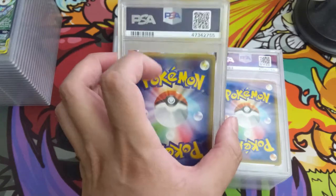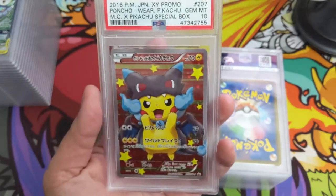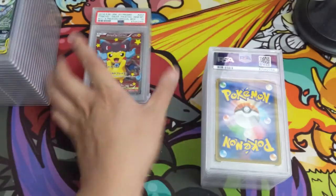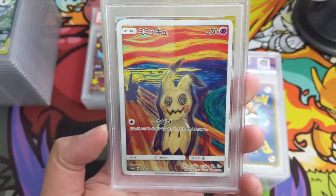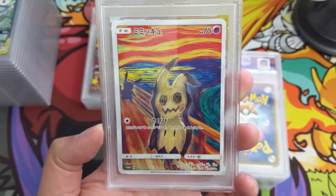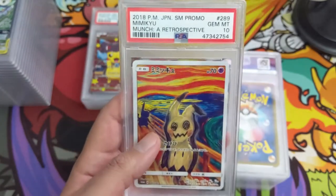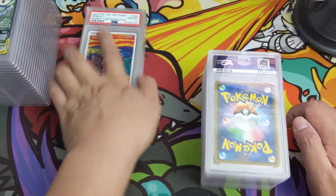For sets like Hidden Fates and Champion's Path, English is where it's at for me. But some of these cards are just so good and the only option is going with the Japanese versions. This is the Mega Charizard poncho. And the Mimikyu Scream — I think this one started as Pikachu being the most expensive, but then people realized there aren't that many Mimikyu. You had to buy it with a portfolio and it was the card that came with it. This is now the most expensive one — PSA 10! I think it's going for like $2,000 right now.